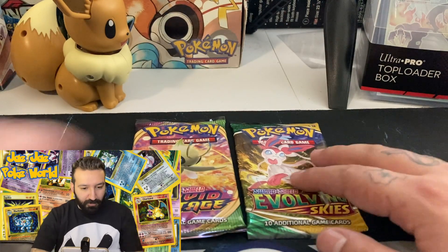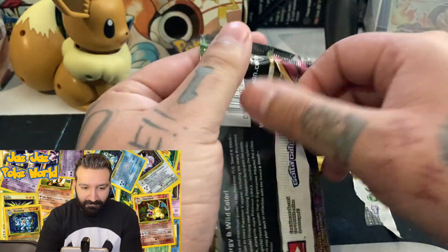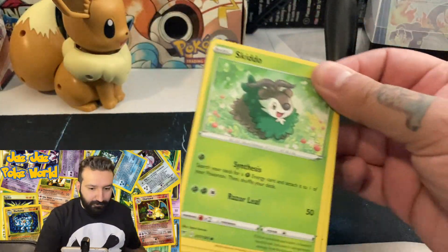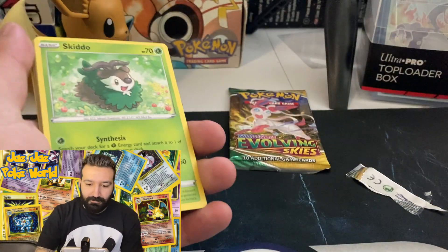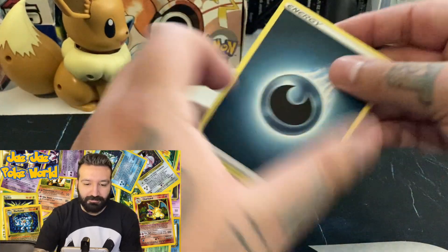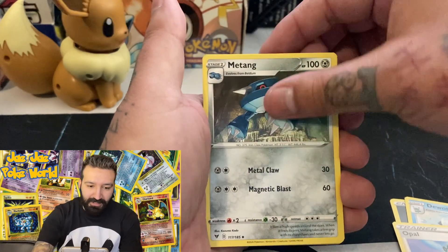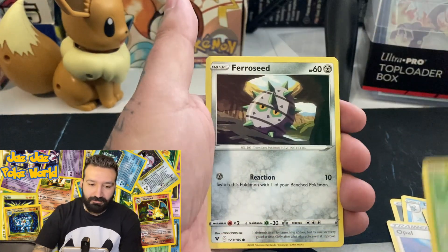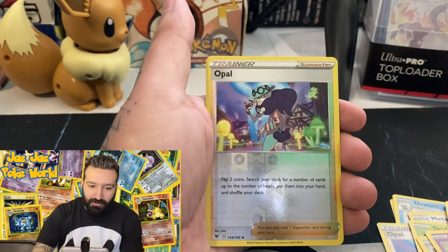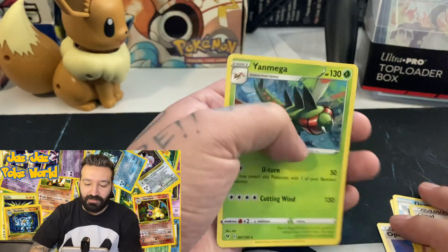Going with Vivid Voltage and then Evolving Skies for last. Water energy — psychic, something dark: Tauros, Opal, Metang, Skiddo, Froakie, Tandemaus, Drowzee, Oshawott, Opal — and a Yanmega non-holo rare.